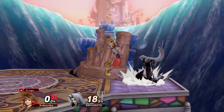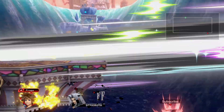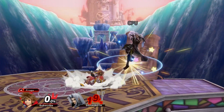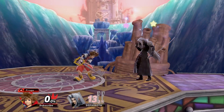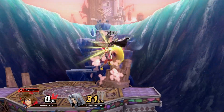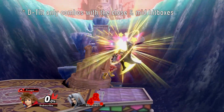Forward air is a slightly slower neutral air with better damage. The first hit has an array of hitboxes — hitting the close and middle part of the blade will send away, while the tipper hit sends straight up. Spacing the move makes it safe on shield and can always be used to stall in the air. Combos are slightly different from neutral air, with down tilt becoming a confirm and forward smash being the go-to option at high percents.